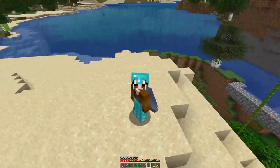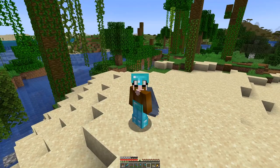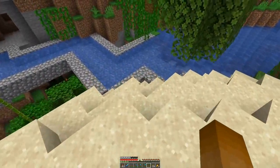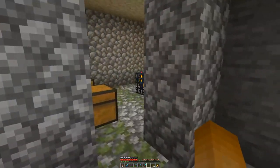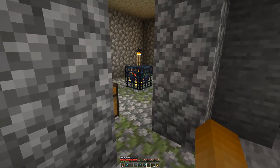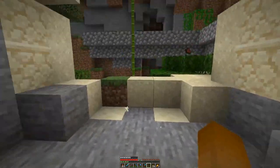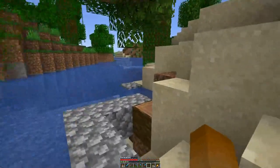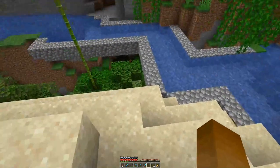But here underneath my feet lies our next project — a copper farm. I chose this location because there is a zombie spawner right there that we will use. However, as this one is so close to the surface, we will need a bit of tinted glass.